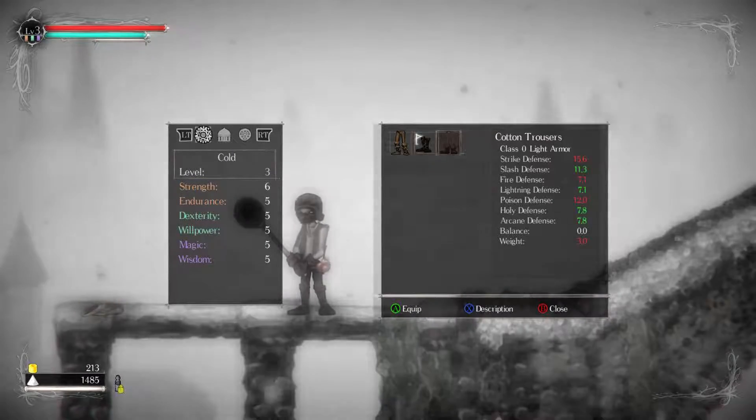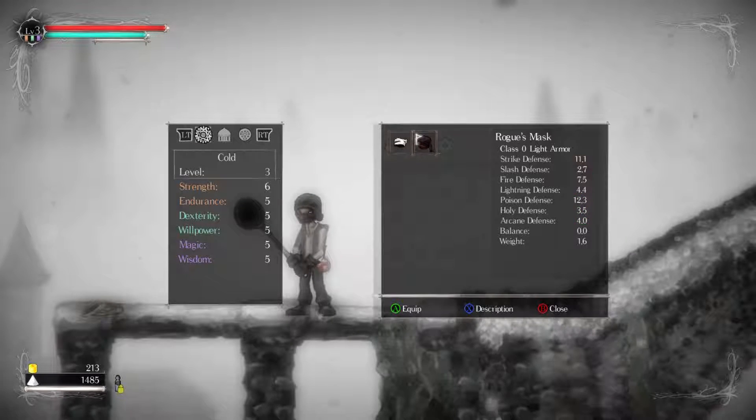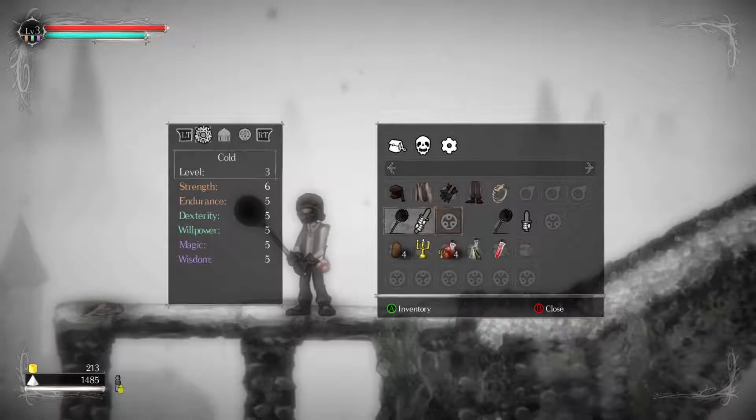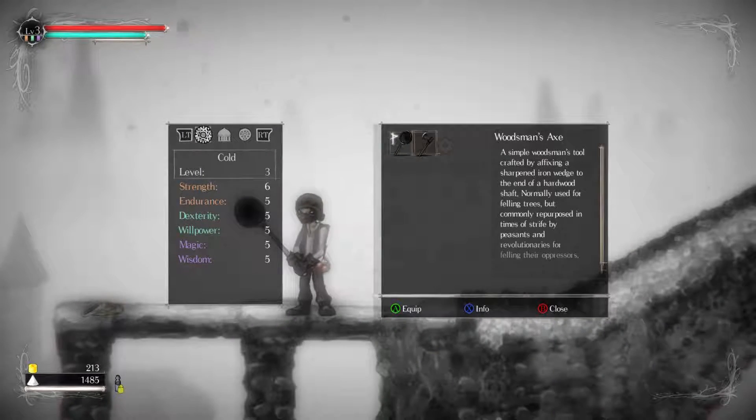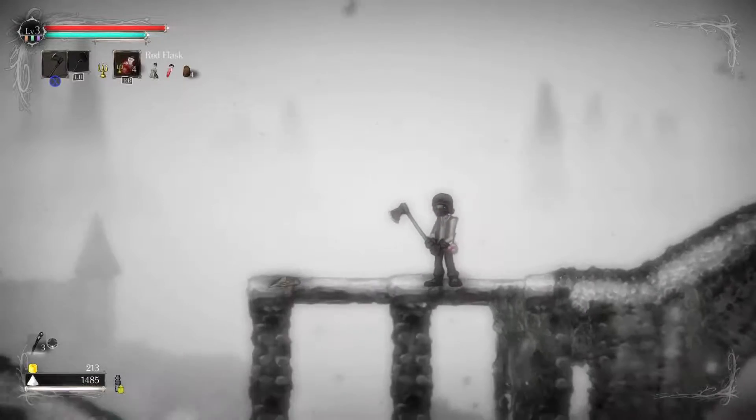A little bit more balanced, yeah. A little bit. Poison defense. Did I get an axe? Does more damage. Also heavier. Dexterity scaling A, Strength scaling A. This one says strength scaling E. So this is significantly better, it seems.